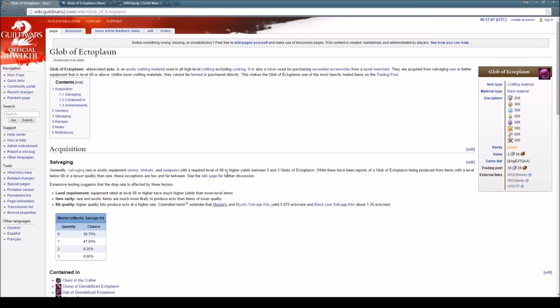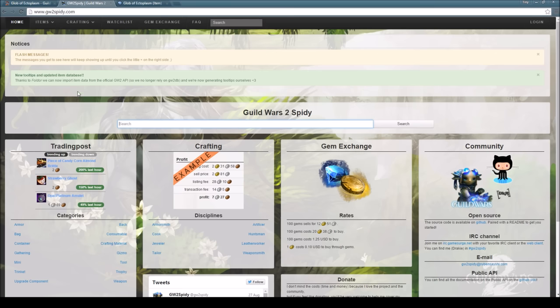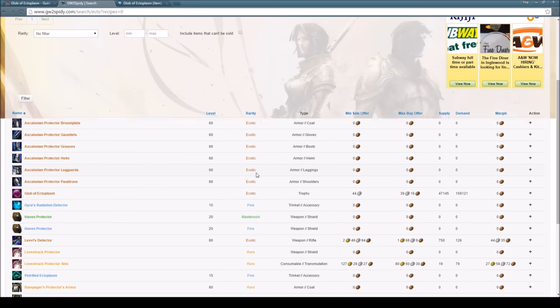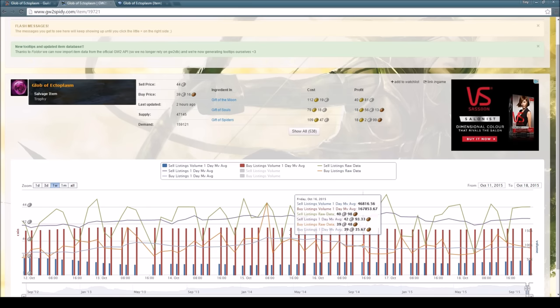We've talked about Guild Wars 2 Wiki, and you can learn more there if you want to read lore about ectoplasms or whatever. Now we're going to move to Guild Wars 2 Spidy. I jumped the gun here and went to Guild Wars 2 Shinies first, but it's Guild Wars 2 Spidy we're focusing on. What we're going to do is type in 'ecto' and we can see the glob of ectoplasm right there, along with all the market information.